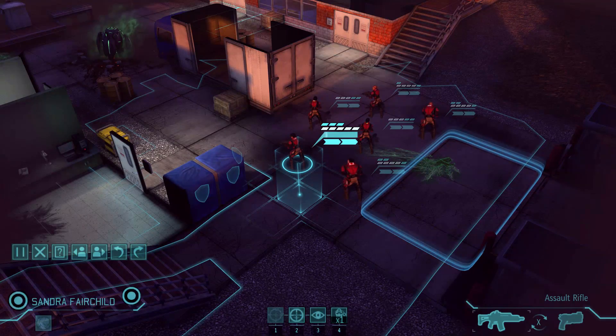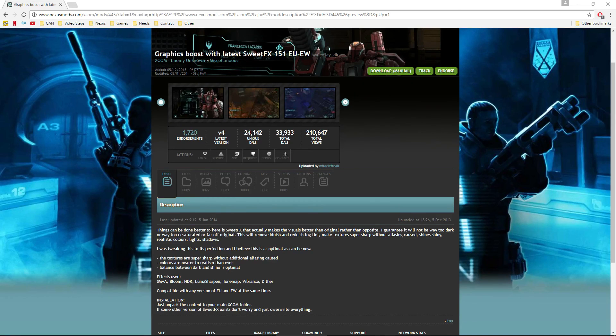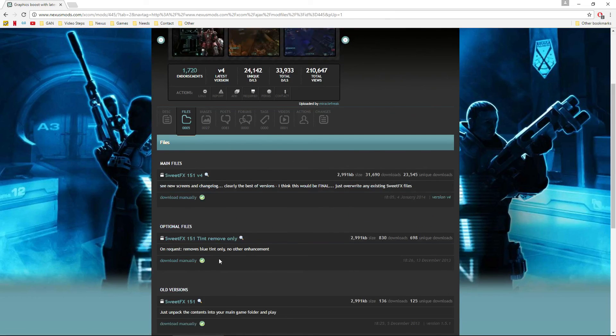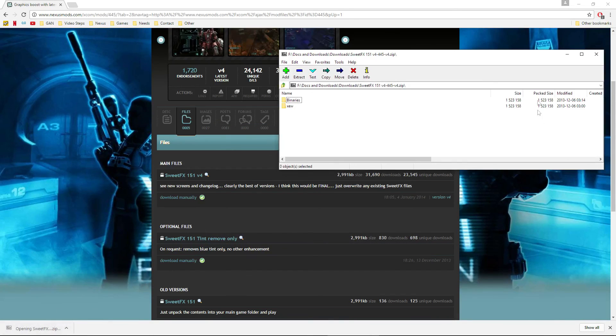Here we are on the page for 'Graphics Boost with SweetFX 151' by MiracleFreak. There are tons of other SweetFX versions out there - this is just the one I'm using for this video, and probably for my new personal XCOM Long War playthrough. Click on Files and we're going to download Version 4. You can also download a version that doesn't change colors at all - it just removes the blue tint. If you don't want any other enhancement, get that one. But I'm going to get the enhanced version here.